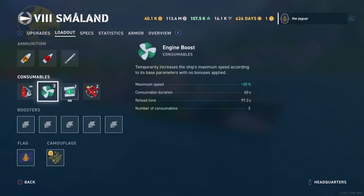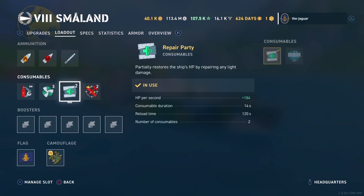Damage Control Party duration is 5 seconds, reloads every 40 seconds, and there's an unlimited number. Engine Boost consumable temporarily increases the ship's maximum speed by 30%, runs for 60 seconds, reloads every 97.3 seconds, and there are three of those. Now, this is kind of a controversial choice — picking the Repair Party consumable rather than the radar.